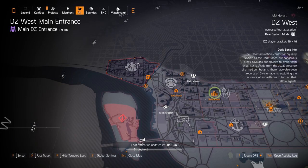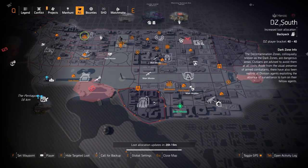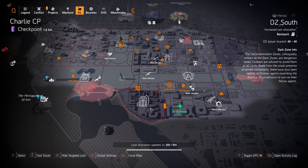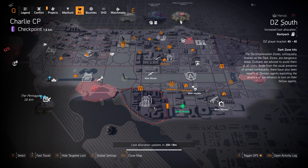For targeted loot in DZ West it's just gear system mods, so I do not recommend farming here today. In DZ South you got backpacks, so there's a chance to get the Gift backpack, but I usually recommend farming Providence Defense for the Gift backpack — that's where in my experience I've always gotten it. You can also get the Matador backpack, the Devil's Dew with Perfect Clutch.